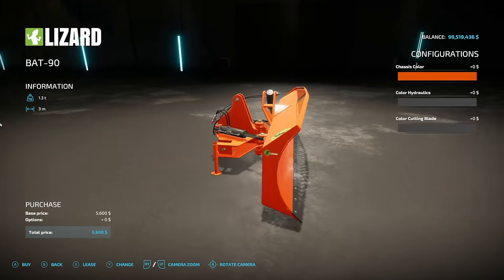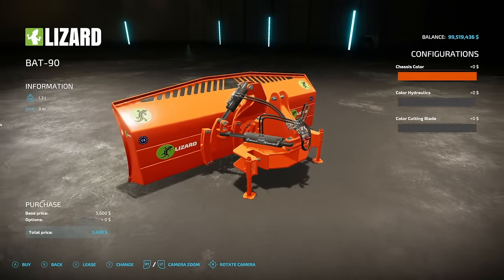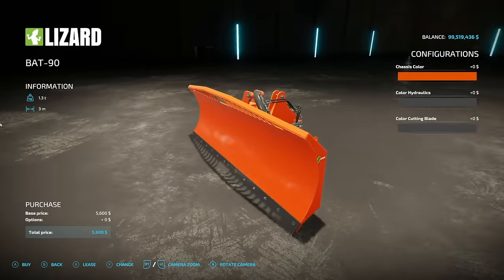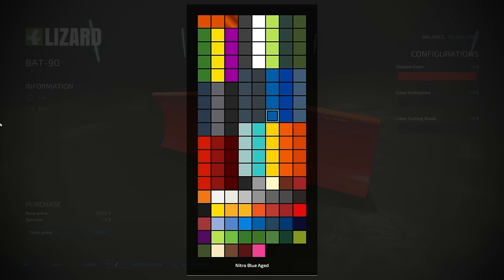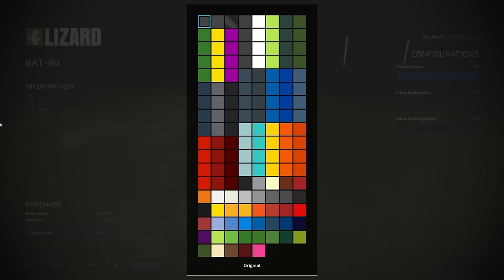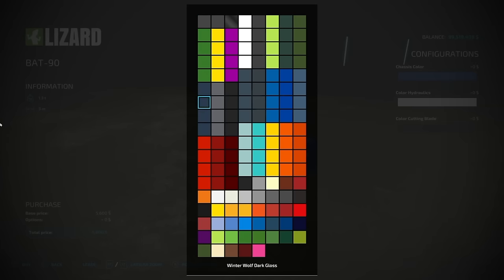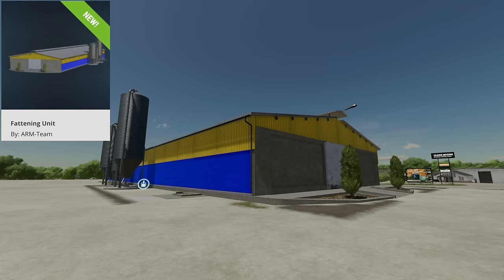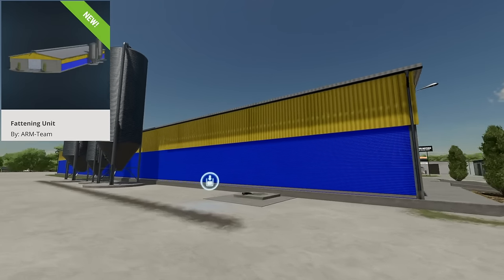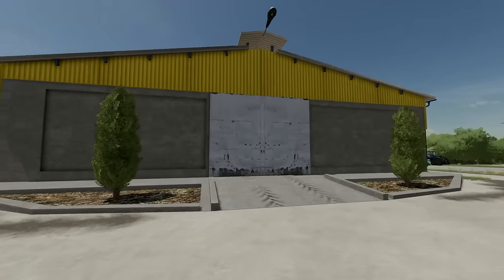Next we have a leveler, the Lizard B1890 — there's also a PC-only version we'll mention later. This hooks up via three-point hitch with a 3-meter working width. All the above colors are available — going with nitro blue and pearl aged white. A very nice mod.